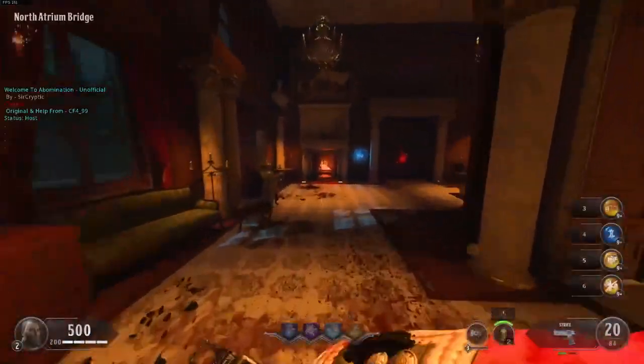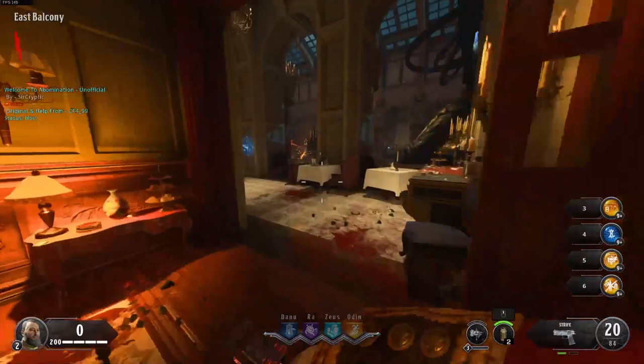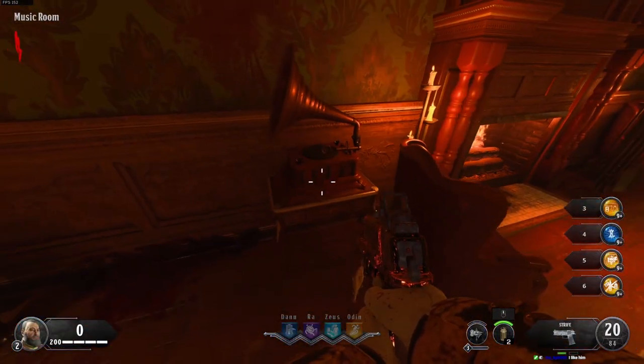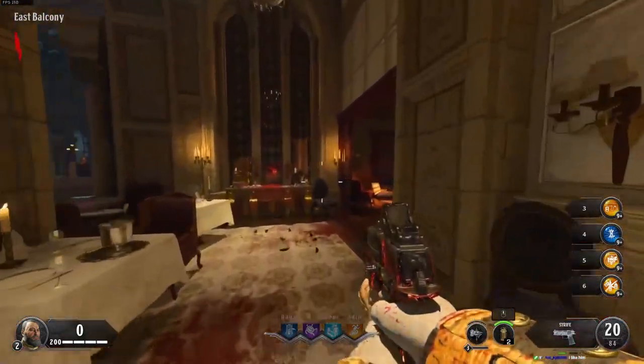So when you spawn in on Dead of Night, you need to locate record players for a new Easter egg step. The first one is going to be in the music room. When you see record players, all you gotta do is go up to it and hold the interact button — it's just an easy prompt.